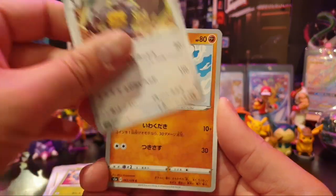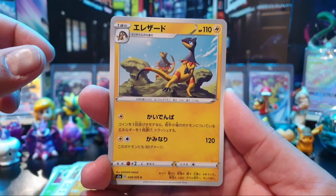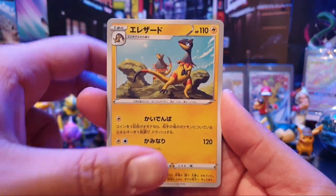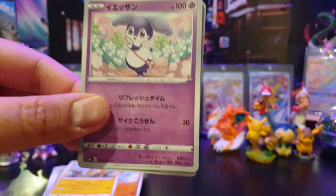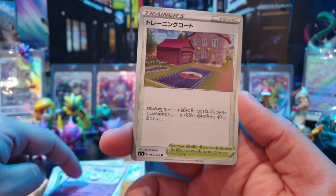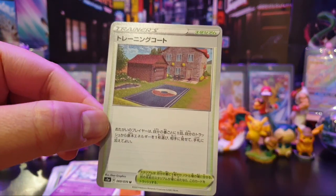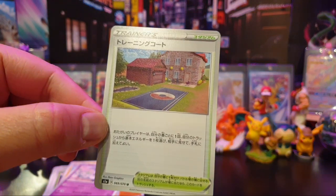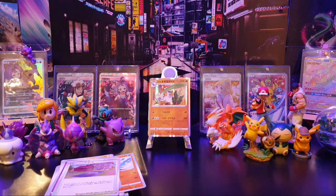We have a Diggersby, Galarian Farfetch'd, and something — Heliolisk, I think it was. This is an Indeedee — I still have another Indeedee V card to finish in English. And this stadium here is Training Court. If you've played the game, you'll know that looks very familiar — it's where you choose your starter Pokemon in Hop's Back Garden.